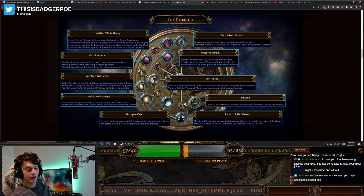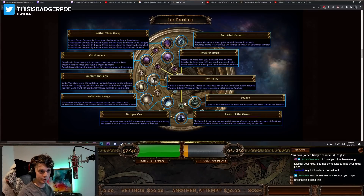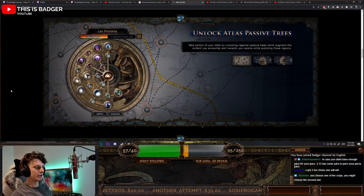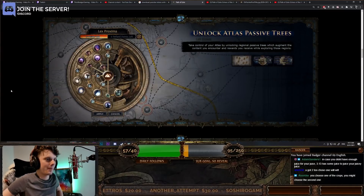Up to 20 rare monsters in areas are possessed and their minions are touched. Regarding the unchosen crop: you choose one of two crops, so the unchosen one has a chance to not wilt — meaning it could appear in your next harvest. Thank you chat for helping clarify that. So that's a big overview of the types of things we're expecting from the Atlas passive trees.